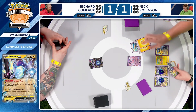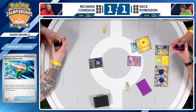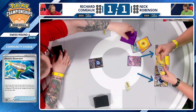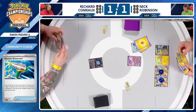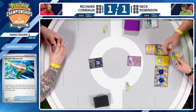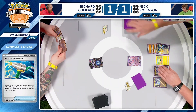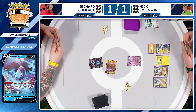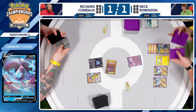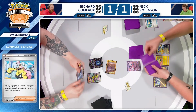It lines up very well to that Lumineon V start. I kind of like an Energy split — one onto Iron Hands and one onto one of the Miraidons so you can respond to whatever Richard chooses to do. If Richard leaves a Zoroark in the active spot, Nick would need to find three Energy cards onto a Miraidon. So Nick is fully committing to Iron Hands. With Boss's Orders in hand, it signifies he's all about that Amp You Very Much on that Lumineon V. Richard does have Gapejaw Bog and an Iono.